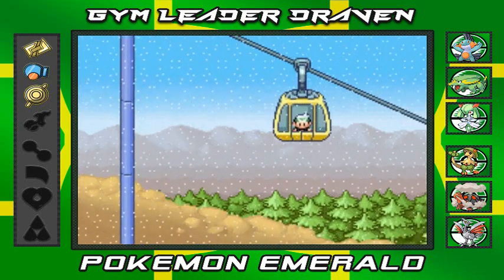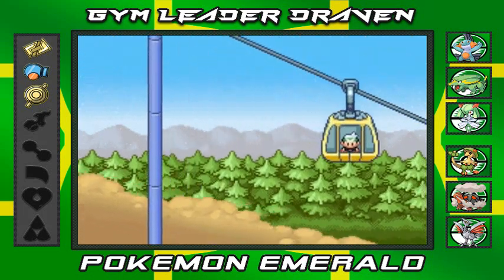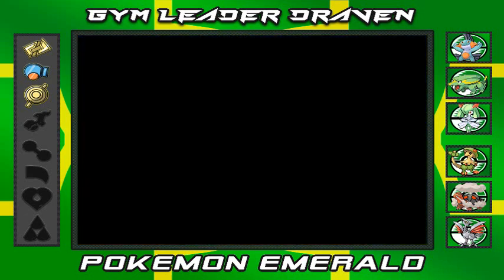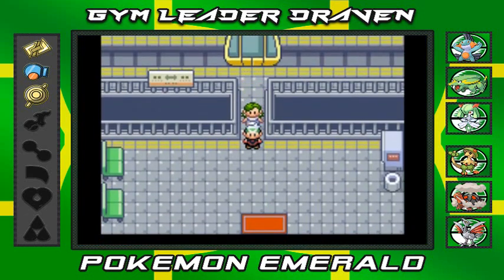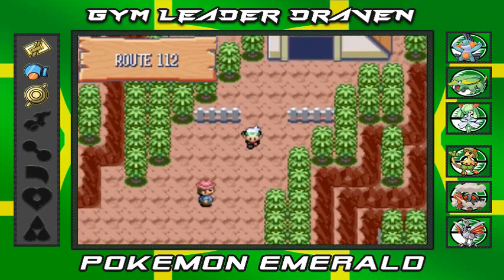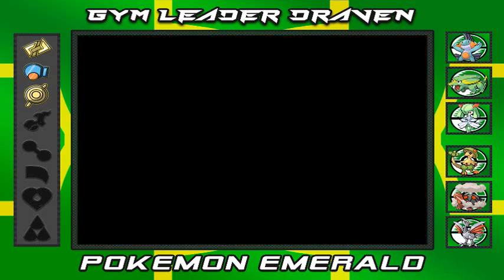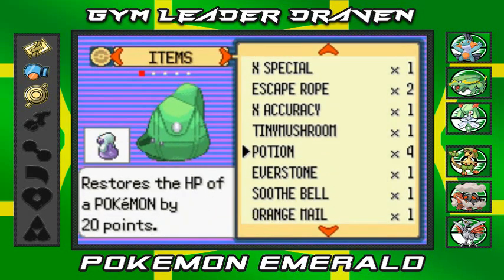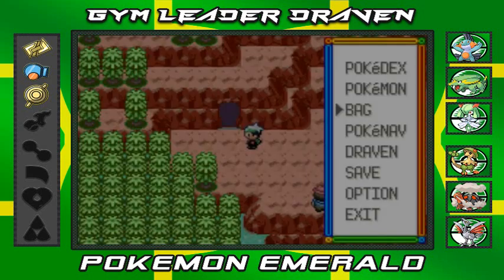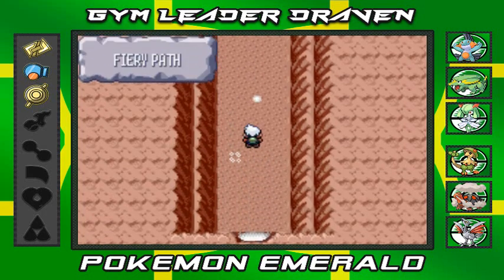That's right — no more of this meteorite business. We are the heroes! Unfortunately we don't have Fly, so we're going to travel all the way back to Professor Cosmo's place. The good thing is we stocked up on Super Repels — enough to get us to Fallarbor Town. So I'm just going to run all the way back.